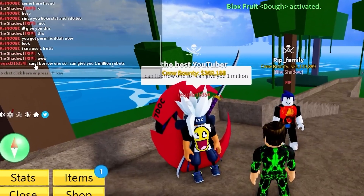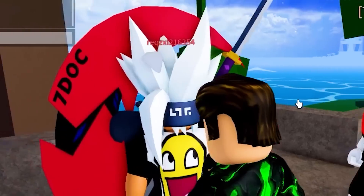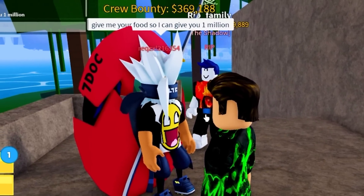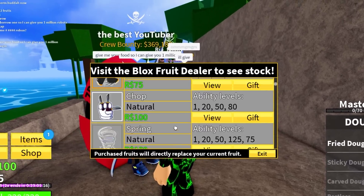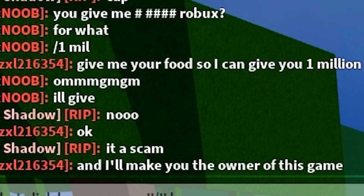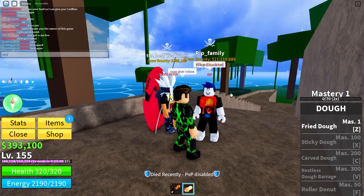I showed him I can use two fruits - Huda then Phoenix then Dough. He says can he borrow one so he can give me one million Robux. One million Robux? No way. He wants me to give my fruit so he can give me one mil - this man's a scammer! I'll give him a permanent bomb fruit, a fruit I don't care about.